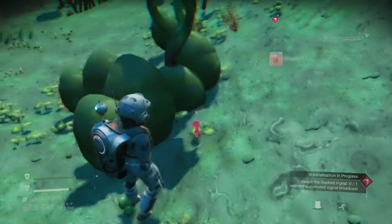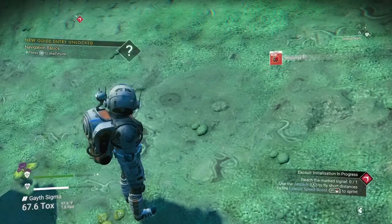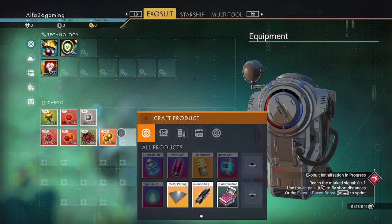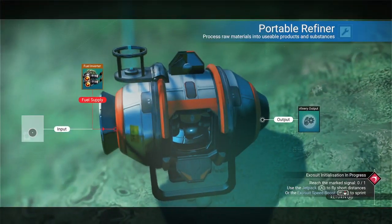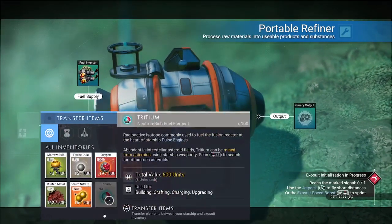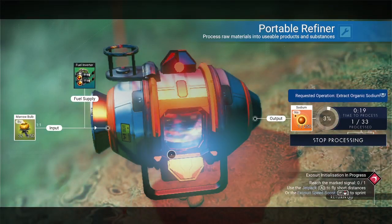Let's see what we have in our inventory - we got plenty of O2, let's make sure we have plenty of sodium. Sometimes No Man's Sky is a little glitchy, doesn't always do what you want on the first attempt. Got some marrow bulb - marrow bulb turns into sodium. We're gonna get a one-for-one on this which is gonna be plenty for us to do what we need to do.